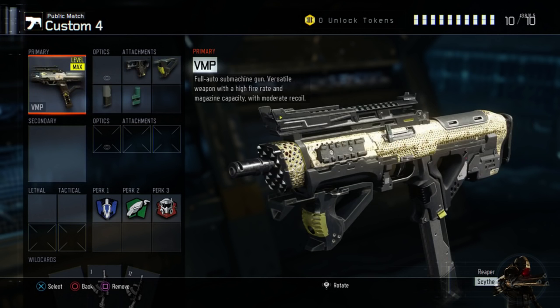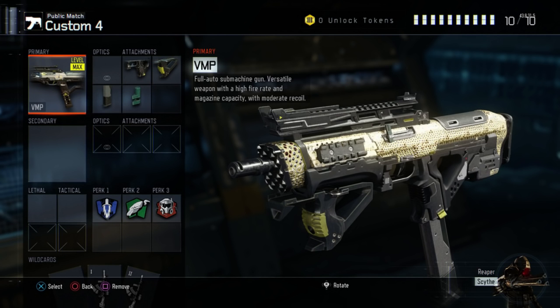Finally, we're moving on to the VMP — Tasty's favourite and most used gun. As you can see, it's got the Quickdraw Grip, the Grip itself, Extended Mags, and what looks like Rapid Fire. This really helps Tasty win more gunfights and gives him an advantage. As it's also a submachine gun class, he's kept the same perks: Afterburner, Scavenger, and Tactical Mask.